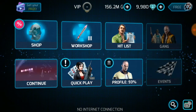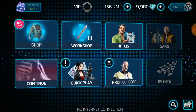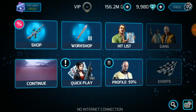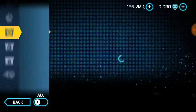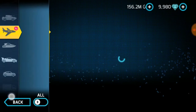Hi guys, welcome to Gaming Legend. In this video I'm going to show you a glitch where you can get a Jackalope, Havel, and Torturus for free. You can sell them or enjoy them. Now I'm going to show you what Torturus, Havel, and Jackalope are.